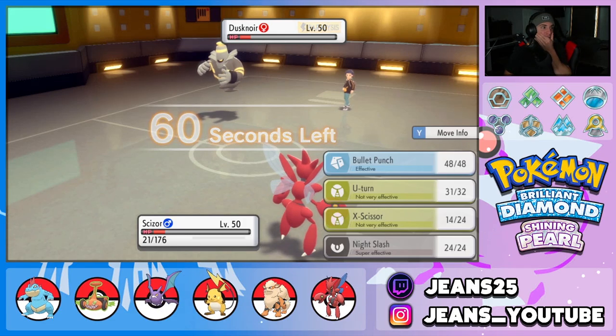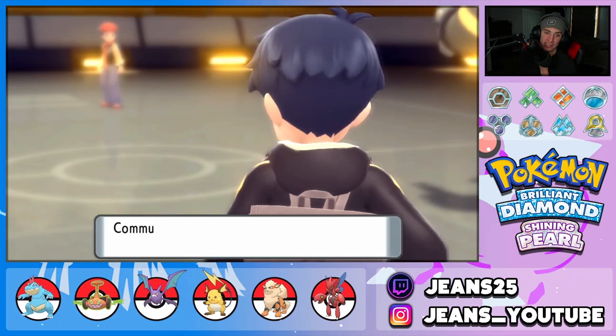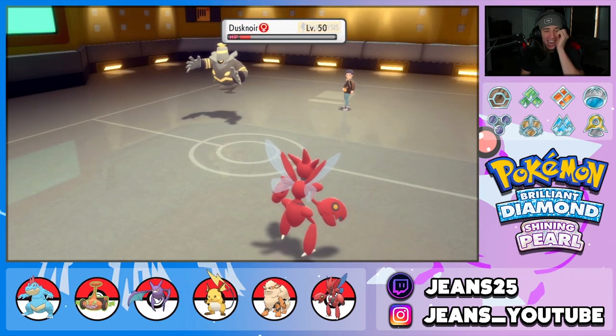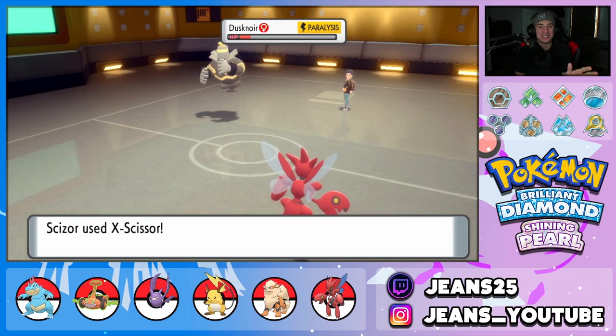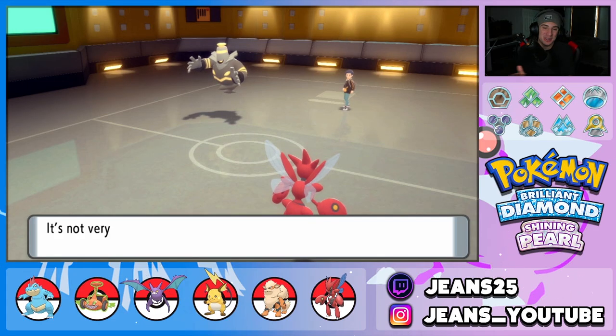Wait — it has Shadow Sneak! Praying for paralysis. He's paralyzed! GGs — feel so bad for this guy. The paralysis stacking did them so dirty, but we take those wins.